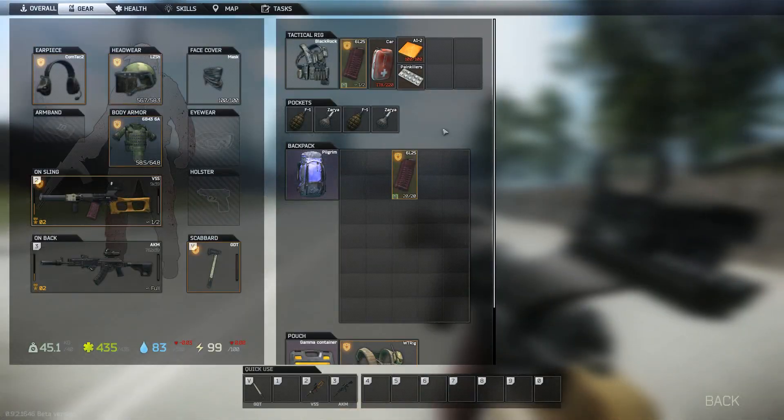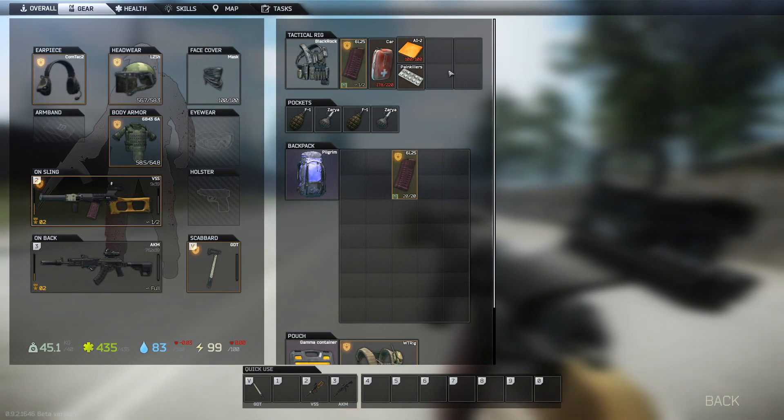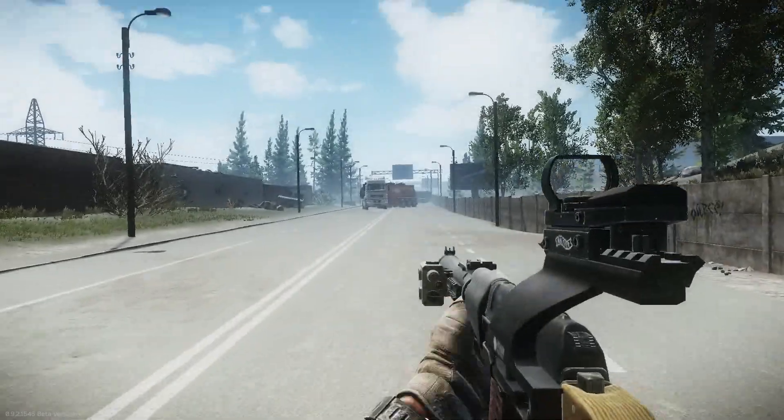Grenades — you need them either in your pocket or in your vest to throw. They have to be in your pocket or vest. G is to throw them.